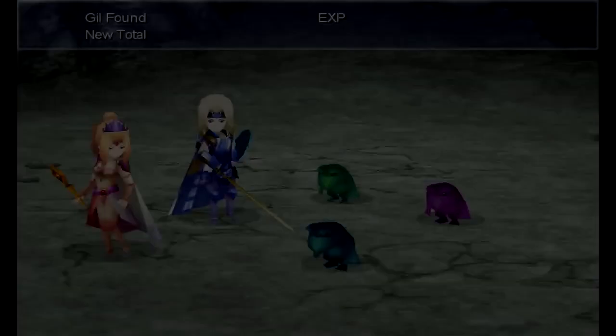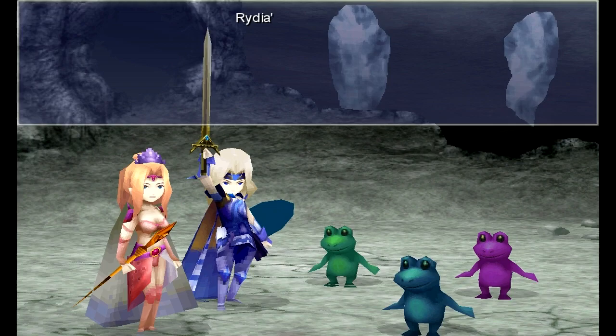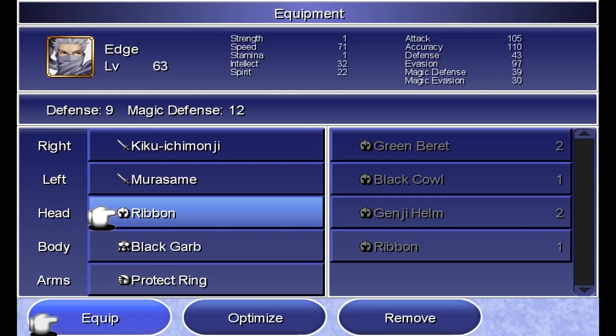They give us the Ribbons after the fight. Thanks, game — I don't think I'm going to have to deal with status ailments ever again. I'm going to give them to Rydia and Edge because they could use the magic defense. The reason Rosa wasn't getting hit with Bad Breath as often is because she has a really good Spirit stat, which helps with her magic defense.